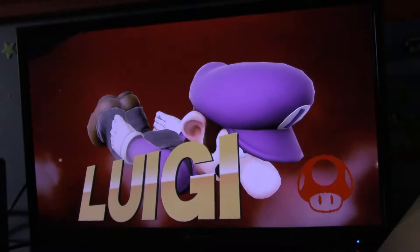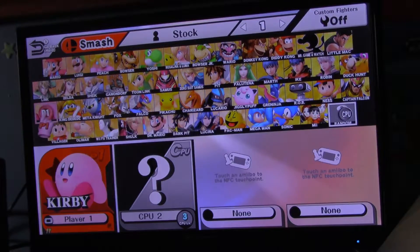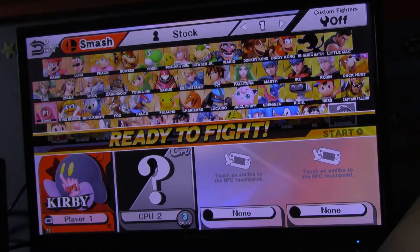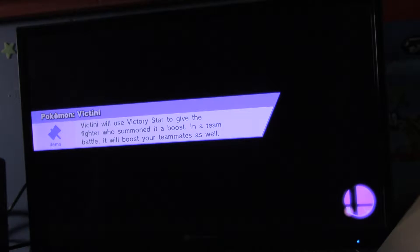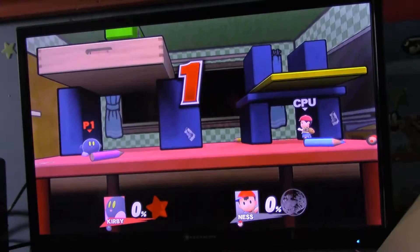Luigi! Okay, and next we are going to play on Gamer. We are going to play as Kirby in his darker kind of form with yellow eyes. This actually makes him look like a Meta Knight underneath the mask. Gamer! 3, 2, 1, GO!